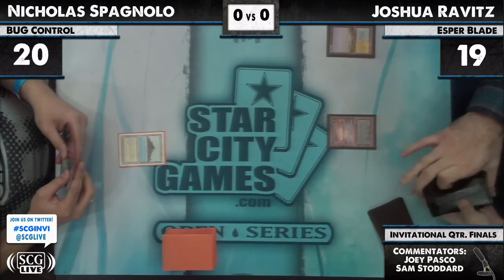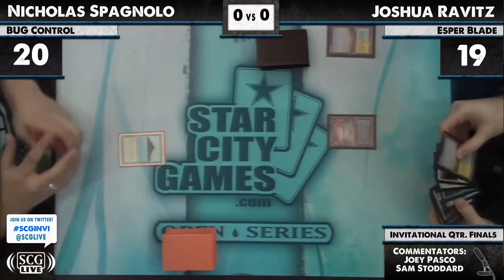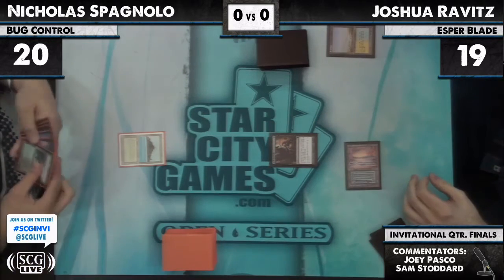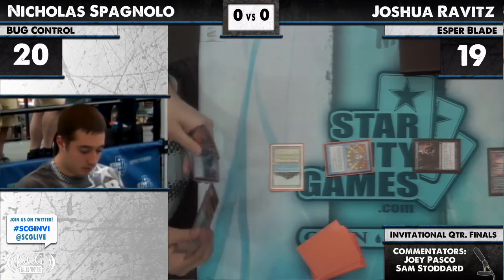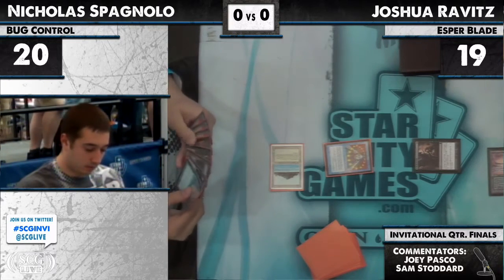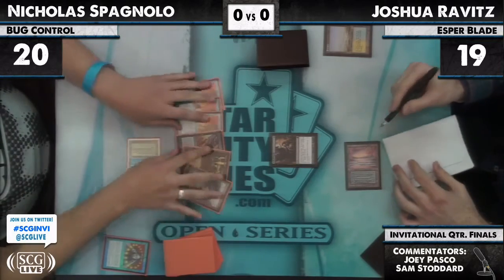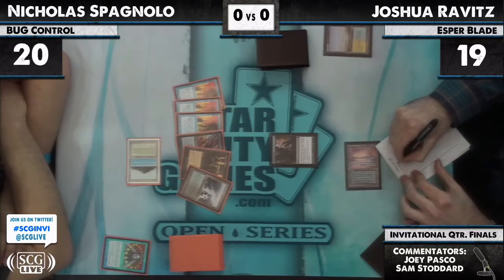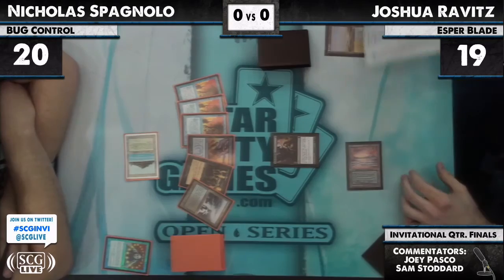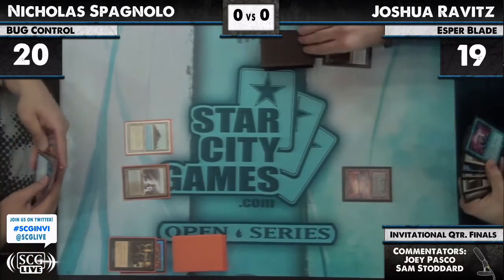On paper, this matchup looks pretty good for Nick, but it's a very complicated matchup where play skill really matters. Josh is casting Inquisition of Kozilek, and Nick responds with a Brainstorm to hide likely targets — he has at least three Forces, Dark Blast, Innocent Blood, and Polluted Delta. None of these are particularly good Inquisition targets, so Josh takes the Innocent Blood. Nick successfully avoided major damage and drew a Spell Snare.